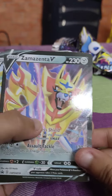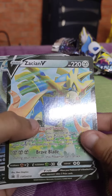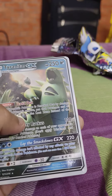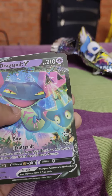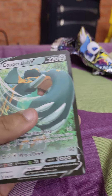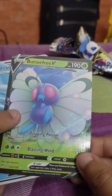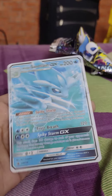First one is Zamazenta V, Zashian V, and Alolan Raticate GX, Tyranitar GX, Dragapult V, Copperajah V, Butterfree V, and Alolan Sandslash GX.